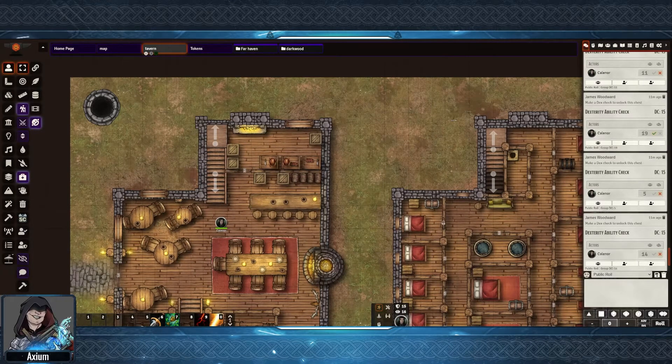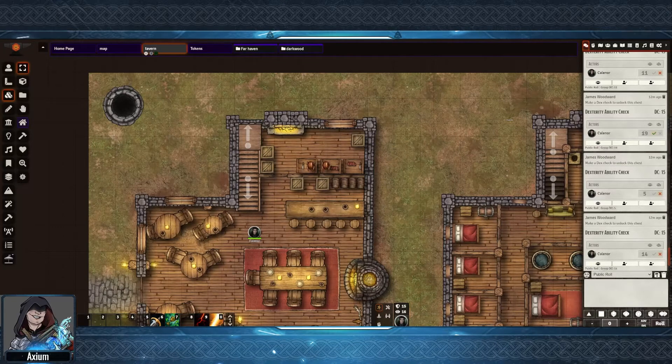This first example is for a set of stairs. What I've done is I've built four tiles, two for going up and two for coming down, and only two of these tiles actually have any triggers on them. The other two are purely just to give a destination for where to end up at the end of the teleport.